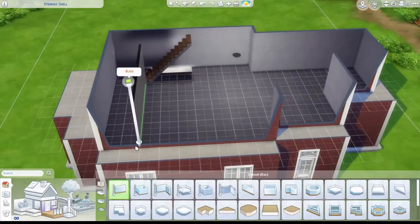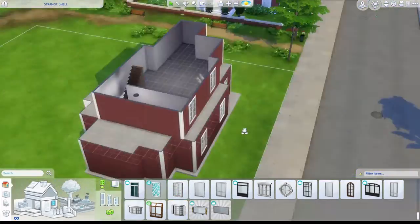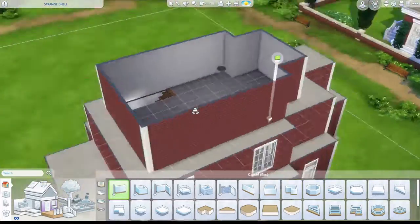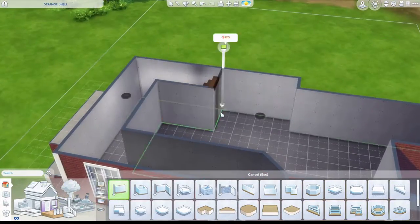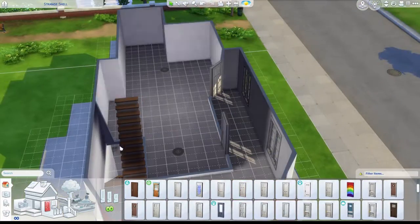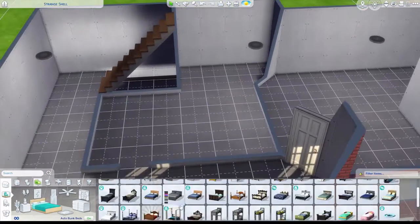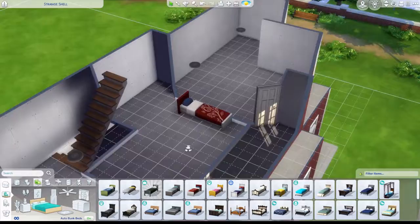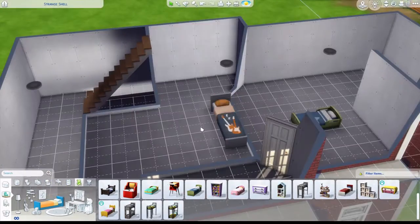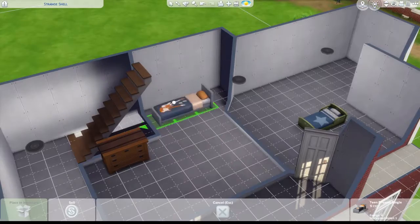Upstairs I just continue it in the same area which actually was not bad. I also needed to extend a window that was cutting off, and I felt like there should be a hallway there so I extended that. The upstairs is going to have two rooms: one toddler room with two toddler beds, and one teen room with just one bed.